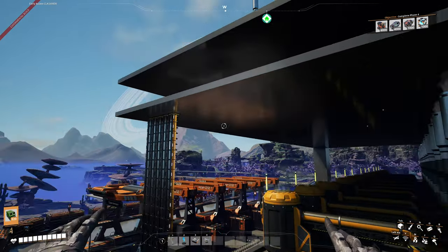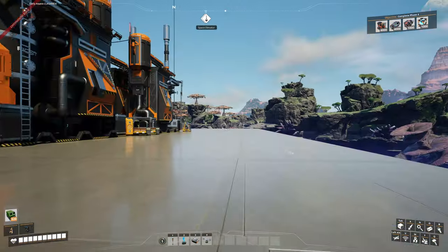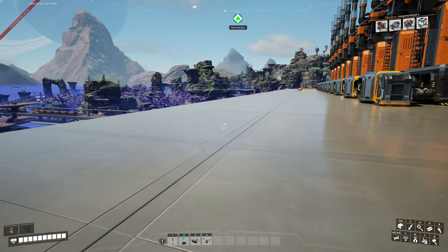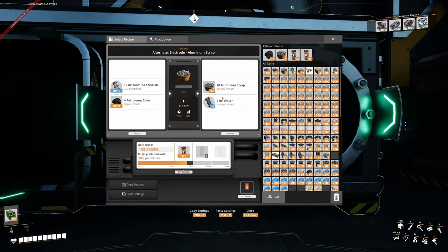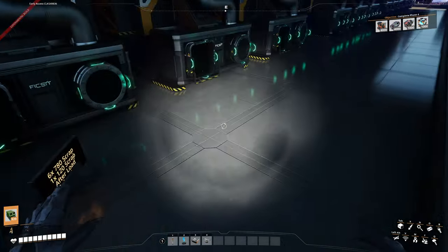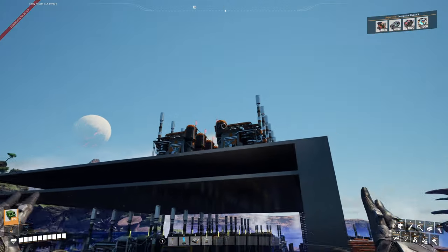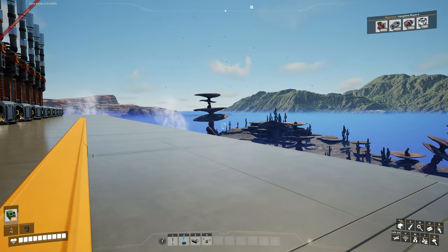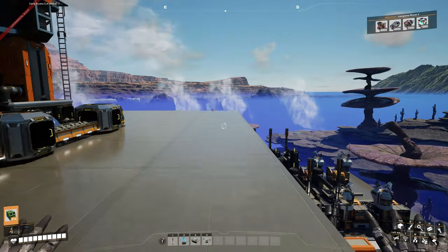Everything here relies on aluminium sheets and aluminium casings being produced as the end result. Once that's done we can sink the copper so we can see the efficiency. I want to make sure we sink the copper sheets and copper casings to see everything running efficiently. We also need to load balance the scrap - each of these 12 refineries is outputting 400 scrap, so that's 400 and 400 making 800, meaning we need to merge two lines then overflow the rest to another line.